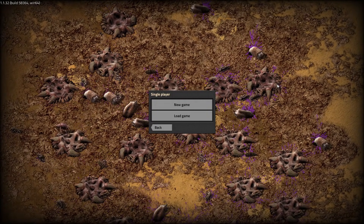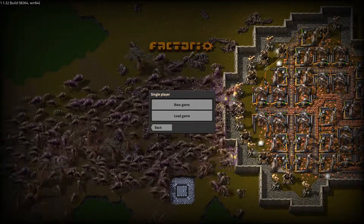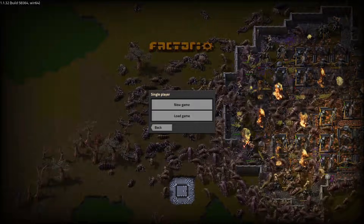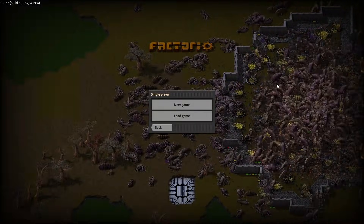First of all, if you just want to get the gameplay and you don't want to watch all of the introduction where I just build the map, then look in the progress bar and there should be an indicator where the actual gameplay starts. So you might be a bit lost about what, why, and how we're playing this, but if you want to skip, then by all means.